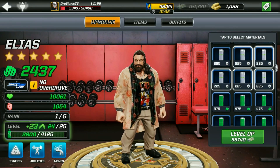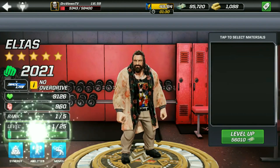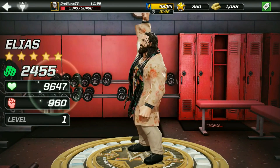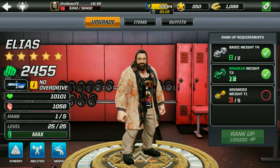We are almost there. We'll spend the 56,000 cash to take him up to level 25. Elias has leveled up now — total power: 2455. Time to take him into the ring and face an opponent.